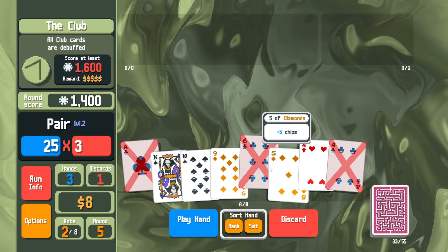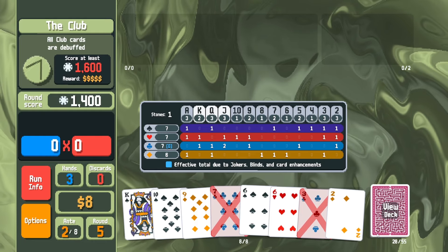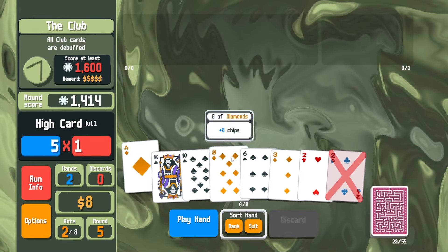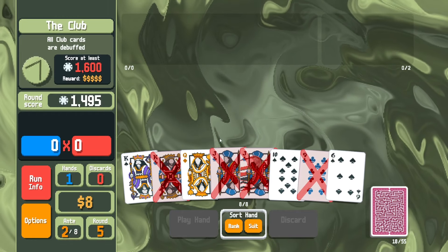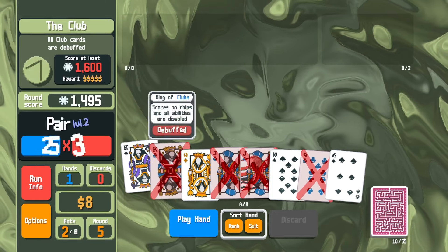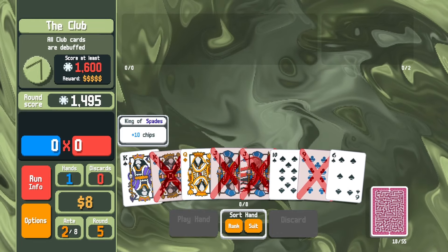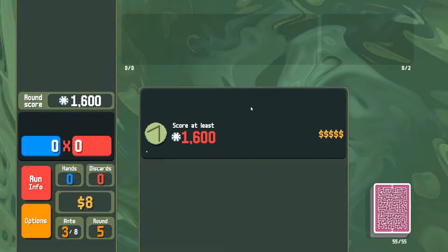We're discarding the debuffed cards, maybe looking for a spade flush. Checking out the suits — we don't have many diamonds so we can get rid of those. Just play it and pray. We get nothing. At this point I figure the run is over. I don't do any math. The best we have is pair — pair is slightly better than two pair, and we did level up pair once. The only pair we have is a king and a debuffed card. And we get 1600 points on the nose.